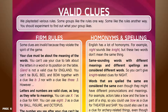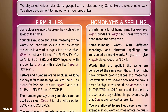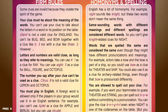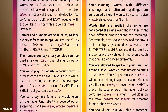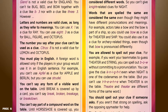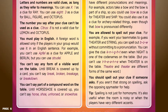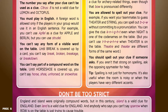Homonyms and spelling. English has a lot of homonyms — for example, "knight" sounds like "night," but these two words don't mean the same thing. Same-sounding words with different meanings and different spellings are considered different words, so you can't give knight-related clues for "night." Words that are spelled the same are considered the same word, even if they have different pronunciations and meanings. For example, actors take a bow, and a bow is part of a ship — so you could use "bow" as a clue for theatre and ship, or even for archery-related things, even though that bow is pronounced differently. You are allowed to spell out your clue — for example, if you want your teammates to guess theatre and string, you can spell out B-O-W without committing to a pronunciation.